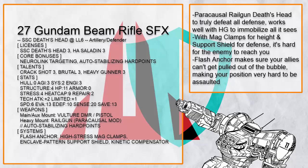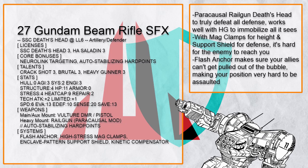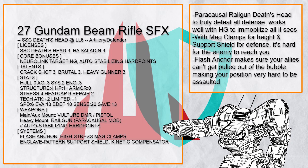This is a Paracausal Railgun Death's Head that likes to stay somewhere high and just keep shooting. No defense could work against the railgun, while Enclave Shield makes enemy attacks miss more often against you and anyone else in the bubble. Combined with Heavy Gunner for more immobilizing shots and Flash Anchor to make sure your allies don't get moved, this Death's Head and its allies will stay exactly where they wanted to stay.